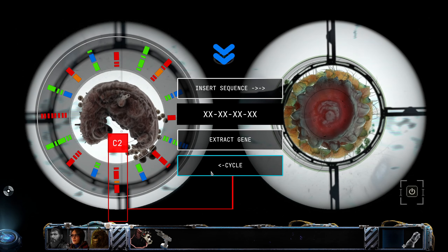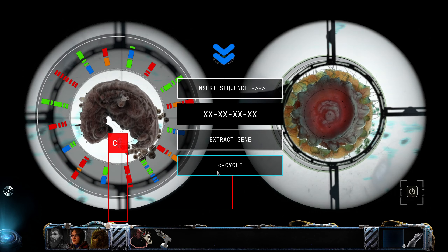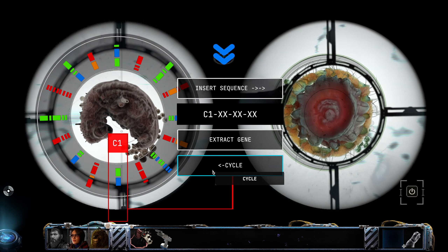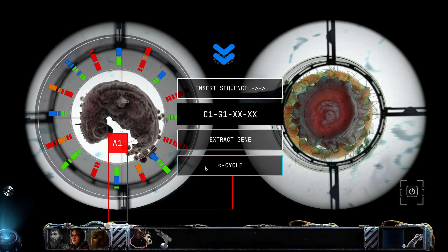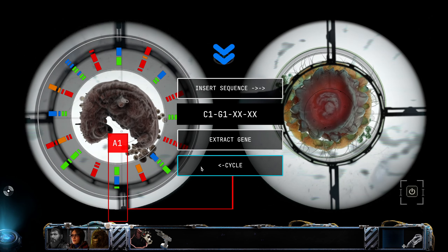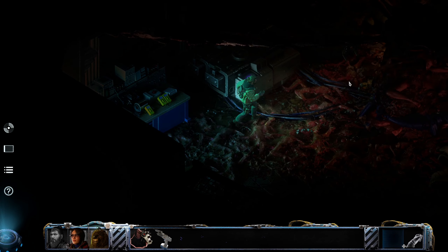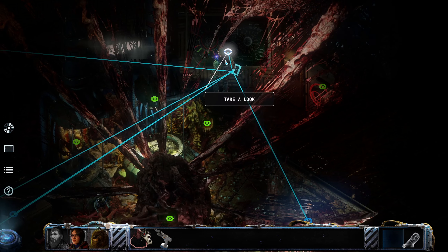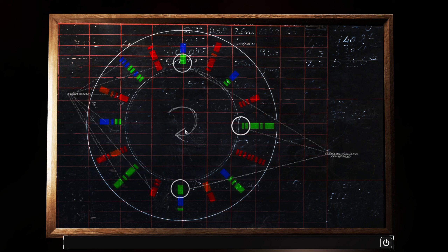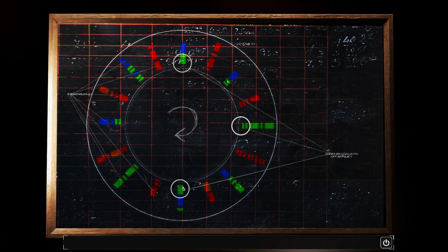God damn it, I needed C1. Right, let's go all the way back - C1. G1. Wait, I need two more. Oh shit. Wait, there's that board over here - what's that? Apparently double X isn't any of them, so I'm not sure what that's about. Oh, oh, oh - schnitzel! Okay, so it's green, green, blue, little bash. Green, blue, green, blue.